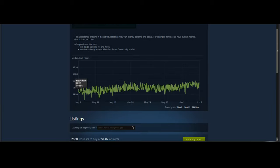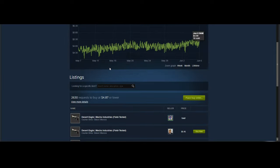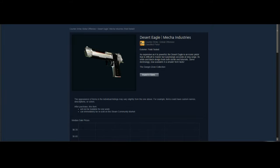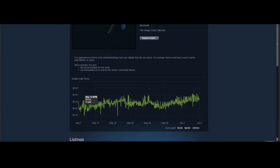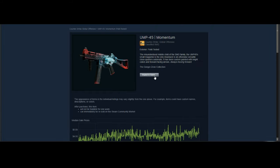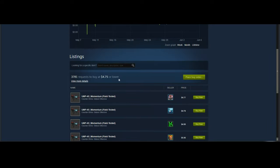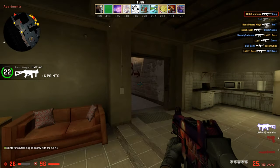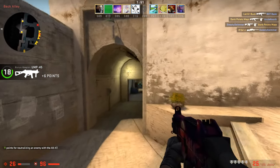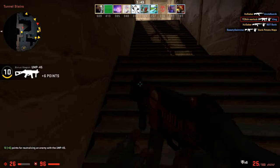The number two spot is actually taken up by three individual skins — all classifieds from the Danger Zone case. The first is the Desert Eagle Mecha Industries, which is going to be the best one of the three. The second is the MP5-SD Phosphor, and the third is the UMP Momentum. These skins have really high volume and are relatively new, so a lot of people will be selling them during the Summer Sale. They're forgettable skins, but they'll definitely make you some profit once they recover back to their original prices.